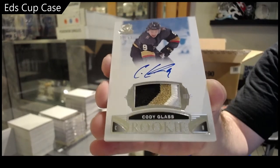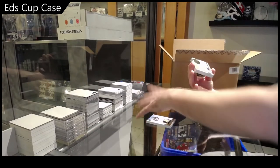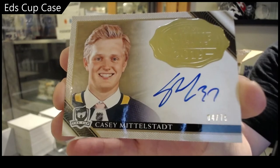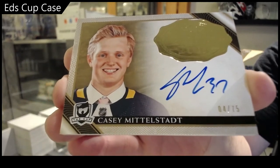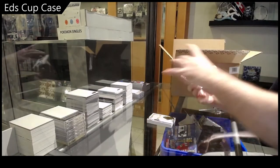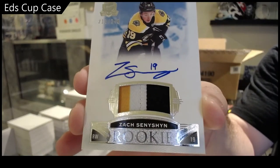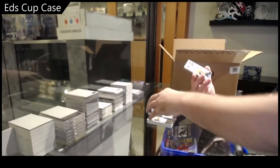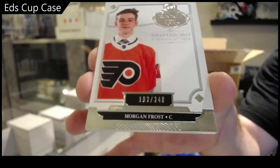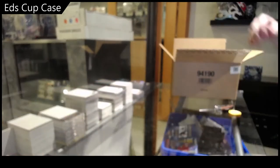Damn, that is sexy! We've got a gold draft class auto numbered to 75 of Casey Middlestad. Casey Middlestad rookie patch auto to 249 — Zach Sennishin. And we've got a draft class 249 — Morgan Frost. What a start, I love those starts!